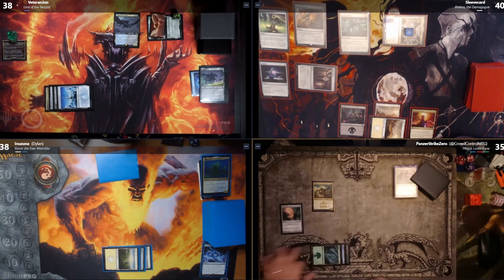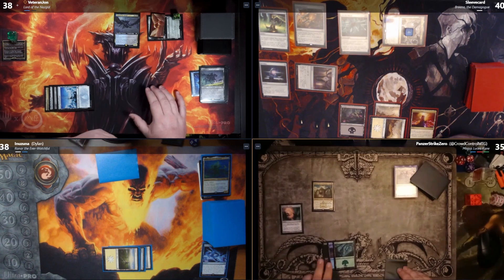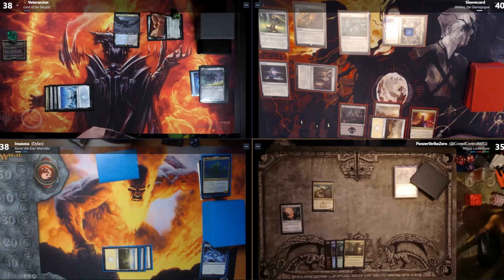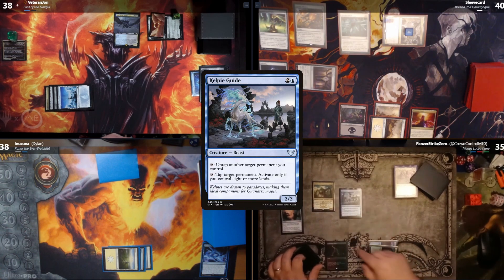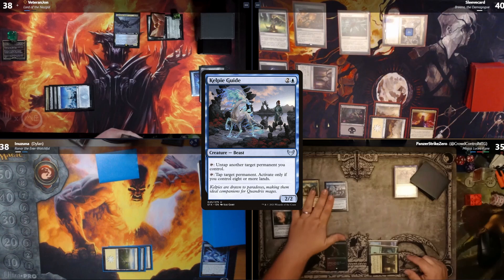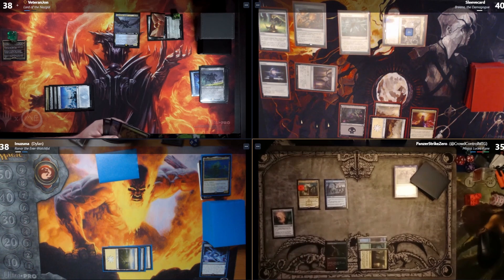Untap, upkeep, draw. I play my Command Tower and then pay three to cast Kelpie Guide. It lets me tap to untap another target permanent I control, or tap a permanent I control if I control eight or more lands. On cast, I put a +1/+1 counter on Animar. I'll pass.